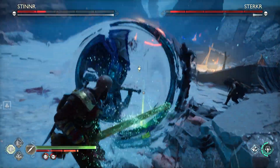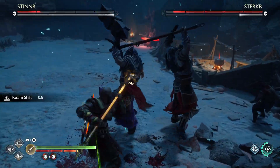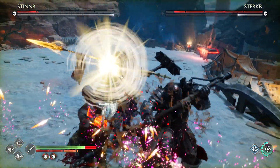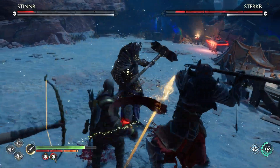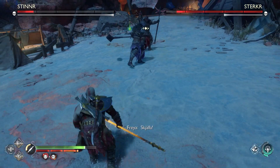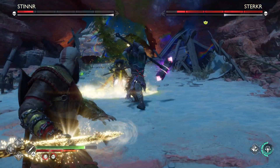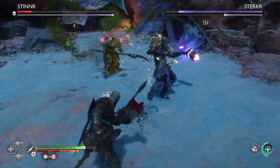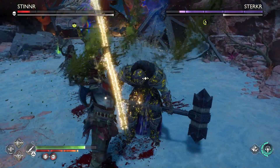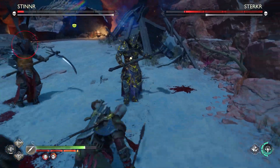The Bifrost attack has a move where it can do it three times so be careful. It also has a red ring attack where you can dodge through the initial swing, then block the rest, and when the red ring pops up again you can dodge through it again. The blue ring attack you can shield bash for a stun amount.